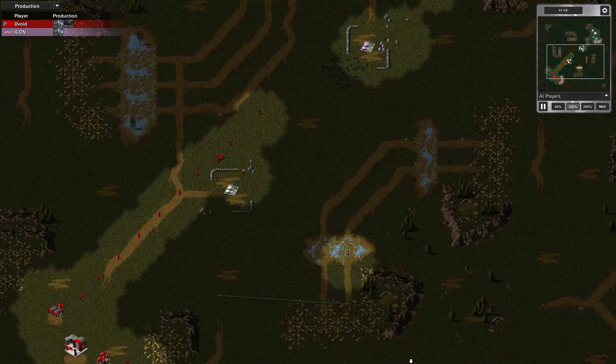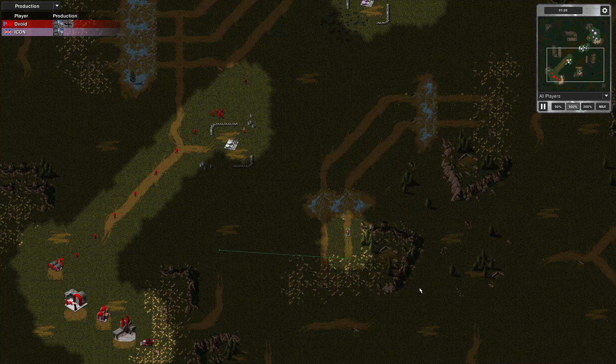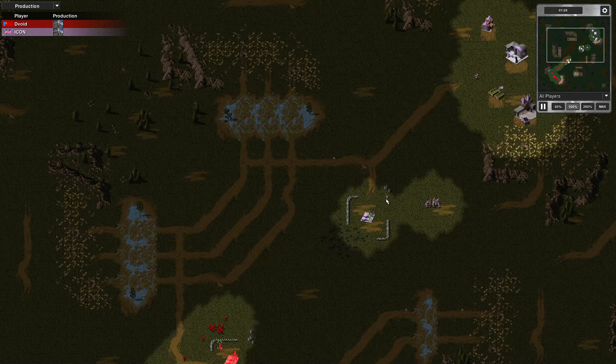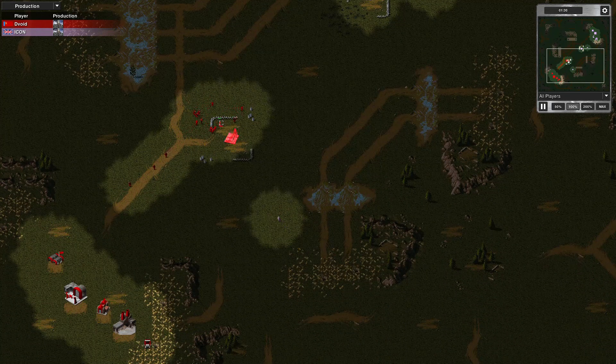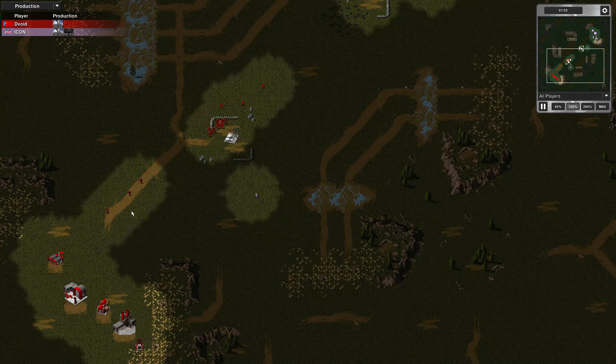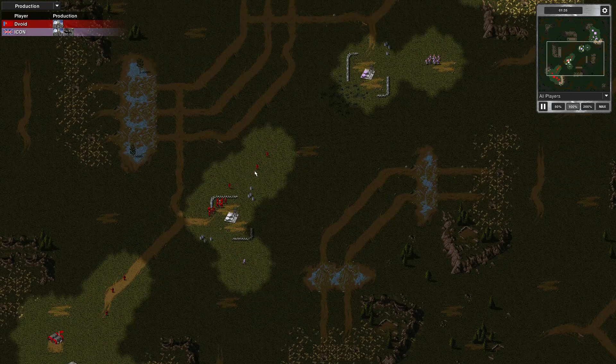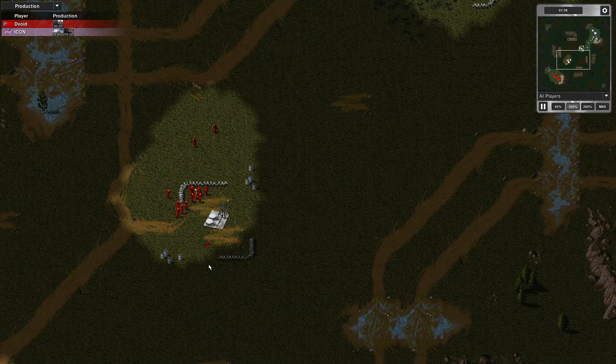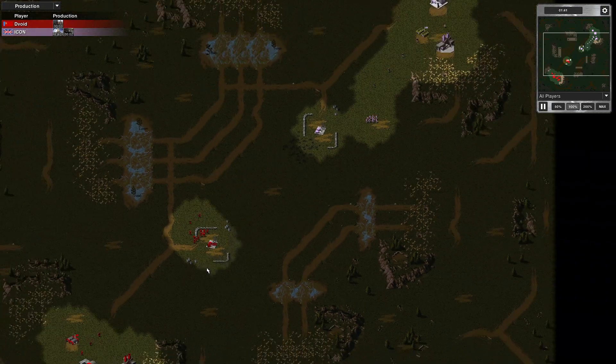My opponent has sent a rifle to try and head off — looks possibly like an engineer hunter, because he's got his engineer on a shift command to move back to his base. In case I'm doing something similar or sending my engineer home afterwards, that's probably what this guy's for. He's taken a few stray shots, but didn't have any luck.